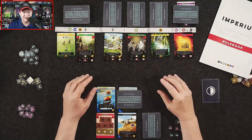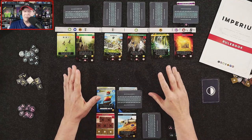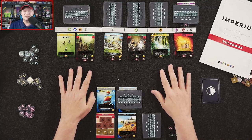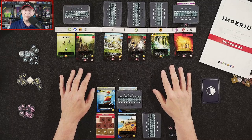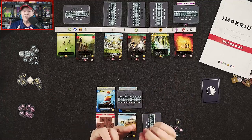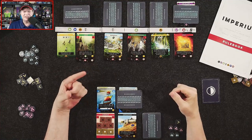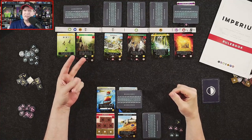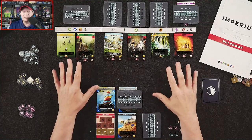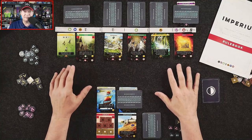Imperium Classics is a kind of empire-building deck-builder game. There's some resource management and a bit of engine-building as well. There are eight civilizations contained within Classics: we've got the Carthaginians, the Celts, Greeks, Macedonians, Persians, Scythians, Romans, as well as Vikings. Each of these empires are going to play a bit differently — the decks for the empires are asymmetrical.